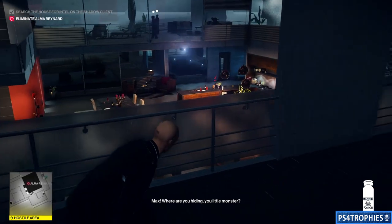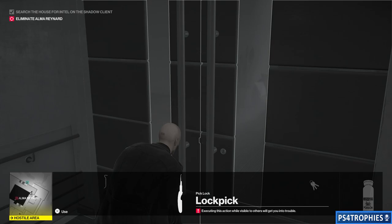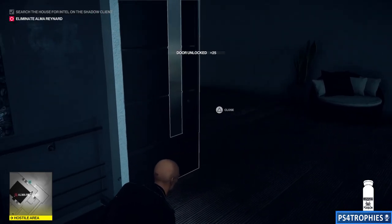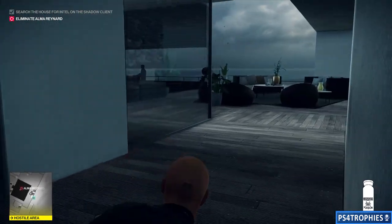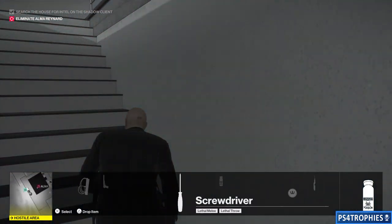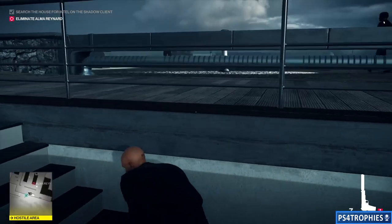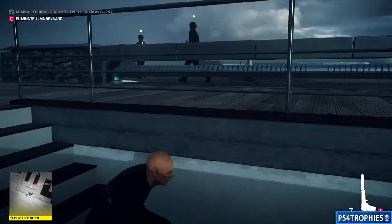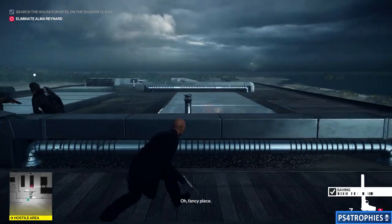Now that we have the poison, we'll make our way up to the roof. There's a set of locked doors we can open with the lockpick. Be careful — off to the left there are people walking around, so make sure they don't spot you going up the stairs. Once I get to the roof, I'm going to equip a gun and shoot the couple of guys up there to make it quick and easy. There are alternate ways to handle this if you prefer a no-kill run.